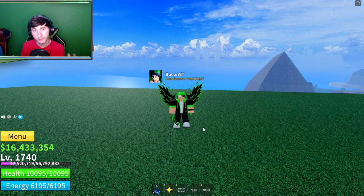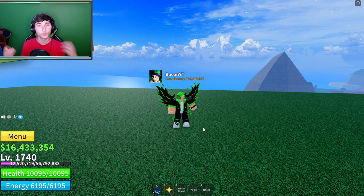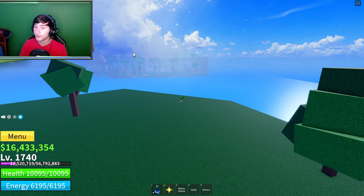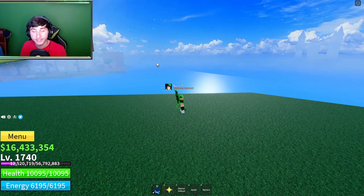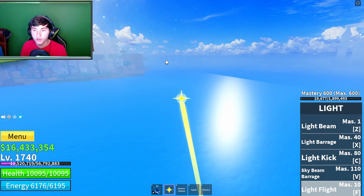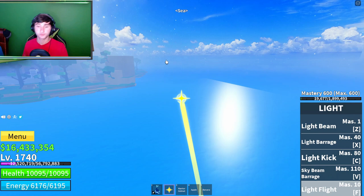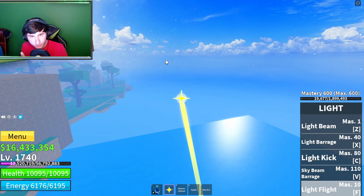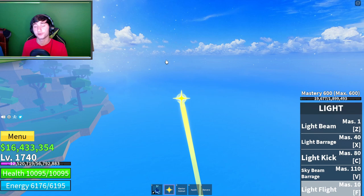Now I'm going to show you where the last and third fruit is — the pineapple. The pineapple is going to be back at the main Third Sea spawn, the first place you come to in Sea 3, which is where I started this video. From the banana spawn location, turn and you can see a small outline of the port island in the distance slightly to the right. I'm going to fly all the way across the map to that port where the pineapple spawns.